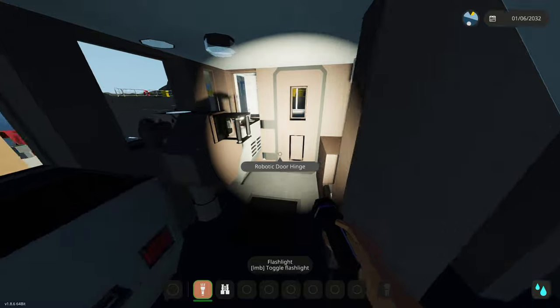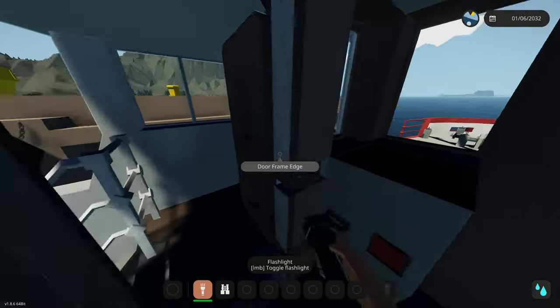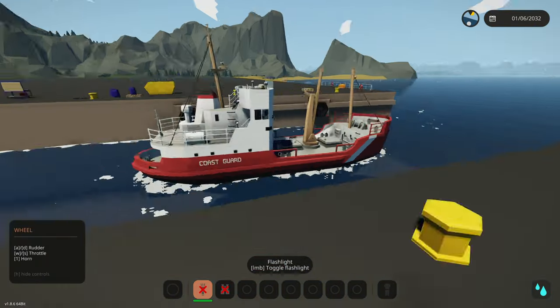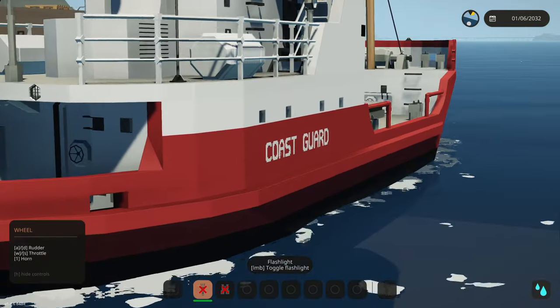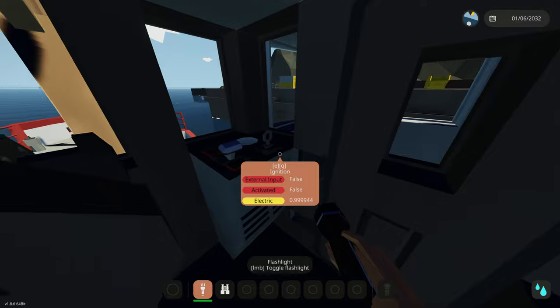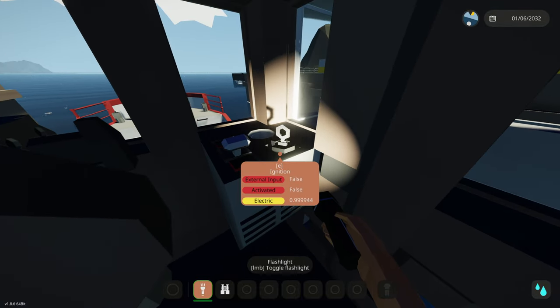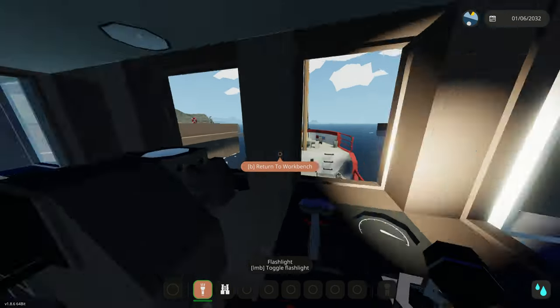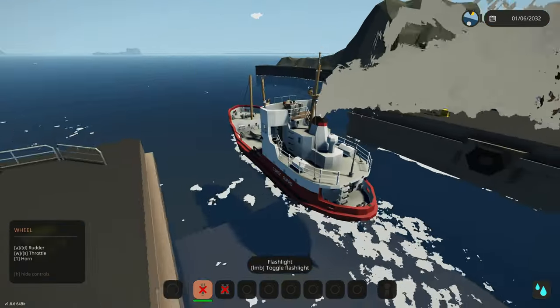Let's look at this thing's interior and enter the wheelhouse. It kind of looks like a crab boat, but this is a utility vessel made for rescuing people - it's a coast guard utility vessel, it even says Coast Guard on the side. To start it, we click ignition and then put the throttle up. Easiest thing ever - and we are off!